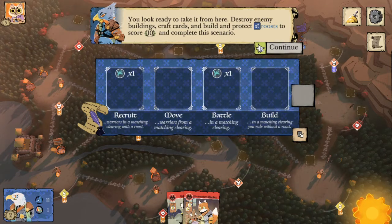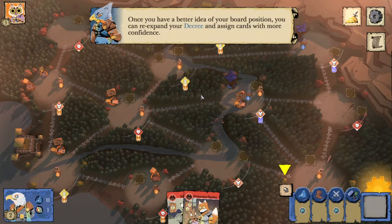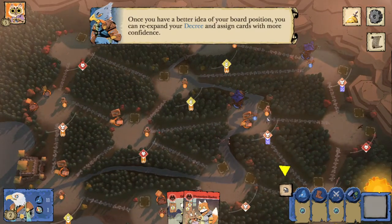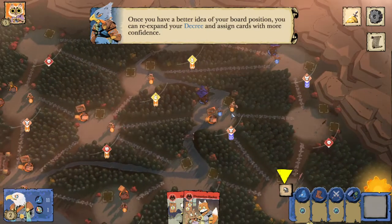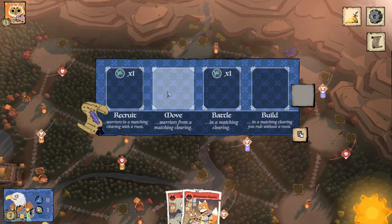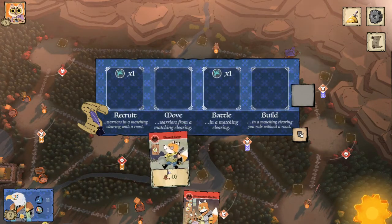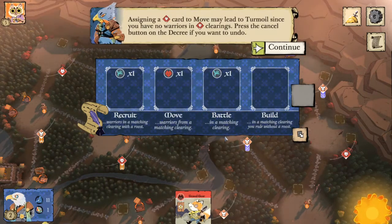We need to score 10 points to complete the scenario. Let's minimize the decree box and take a look at the map. We only have fox cards, which isn't great. When we only have fox cards, it's going to make the most sense to put it in move.